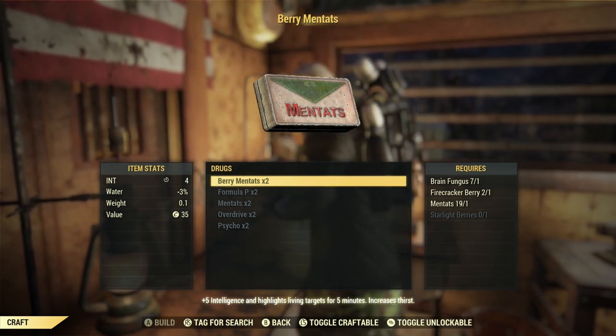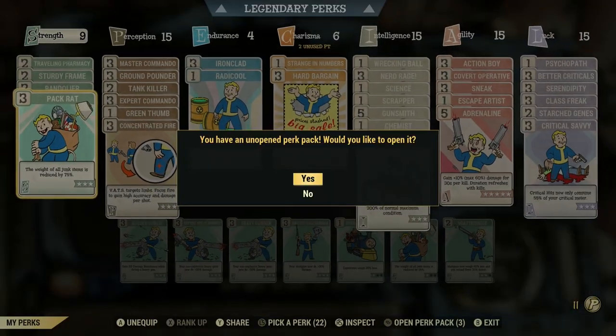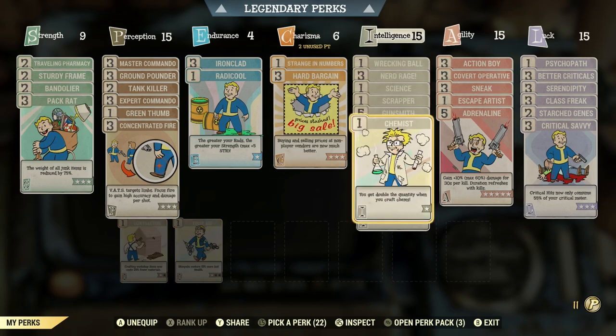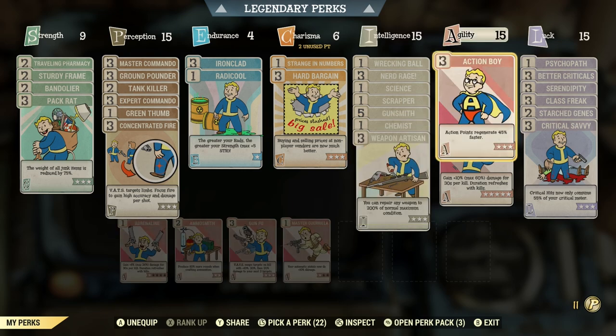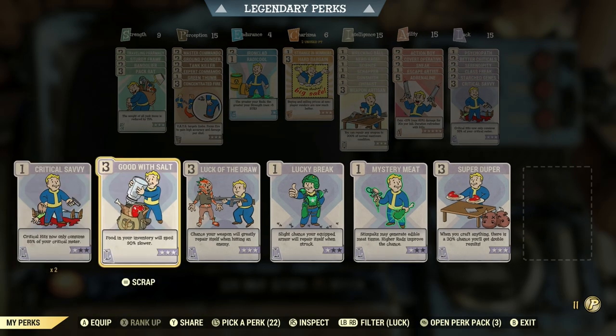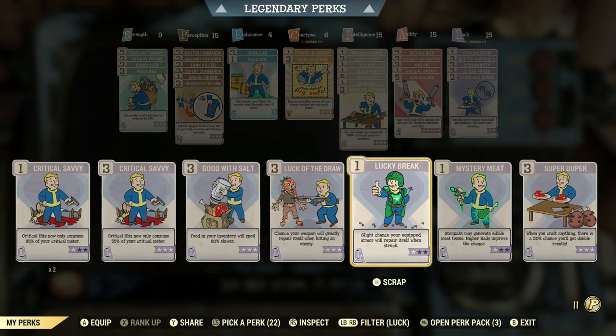Let's take a look at our perk cards. Number one is Chemist — you get double the quantity when you craft chems. I've heard people online say it doesn't affect mentats, but everything I've seen in-game tells me that is not the case. With Chemist on you're going to be producing twice the amount of any chems you craft. Number two is everybody's absolute favorite Luck card: Super Duper.